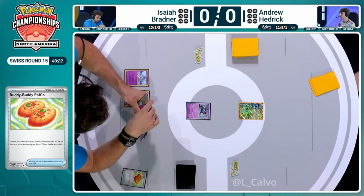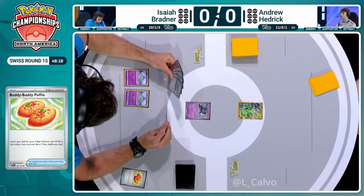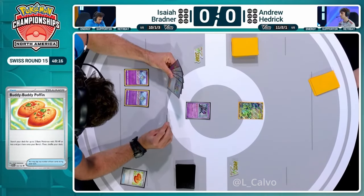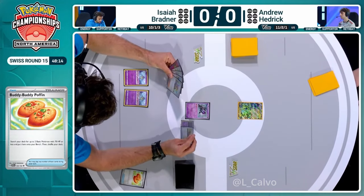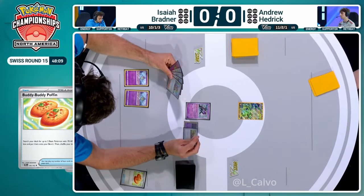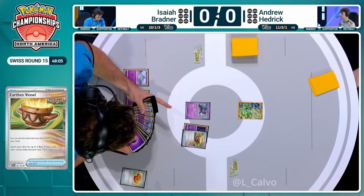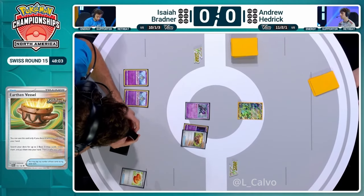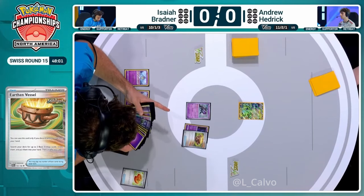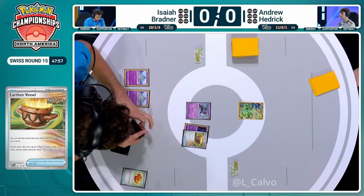We're holding on to Earthen Vessel and Cresselia. Can we Vessel away? We're going to get rid of the Cresselia. Sometimes this is a great offset for early pressure thanks to the tankiness of Cresselia - that base 120 hit points. But Isaiah does know just how aggressive Andrew's list can be. He knows that he can get to seven much more capably than normal Lost Zone engines of the previous format. So maybe the Cresselia just isn't fast enough in this situation, and we need to sacrifice it for some energy cards instead.